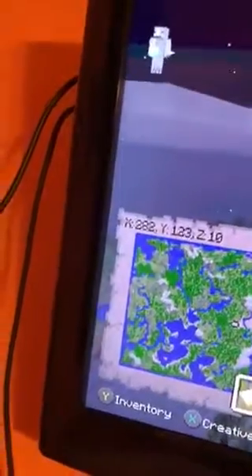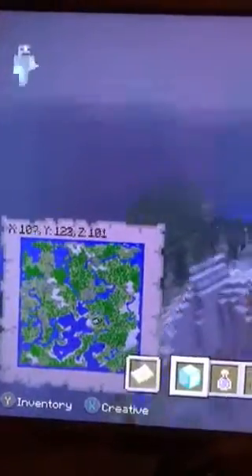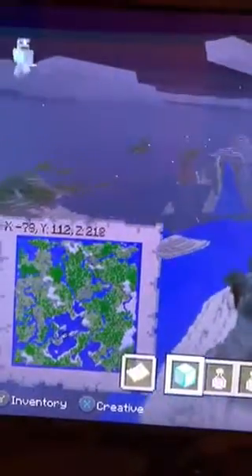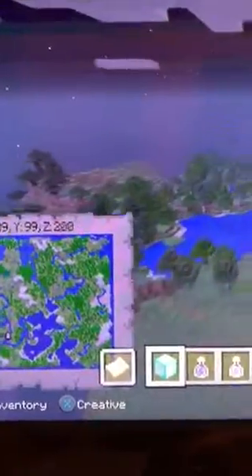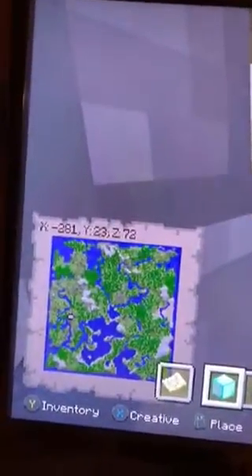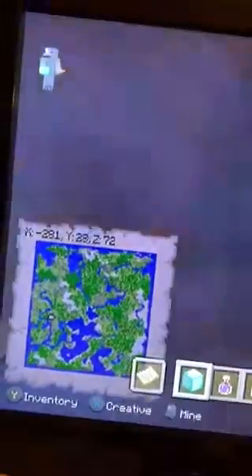That being said, we will now go ahead and show you the four diamond block pillars to the stronghold. One of these is the location to the stronghold — I believe this one is — yep, this is where the eyes of ender will take you.